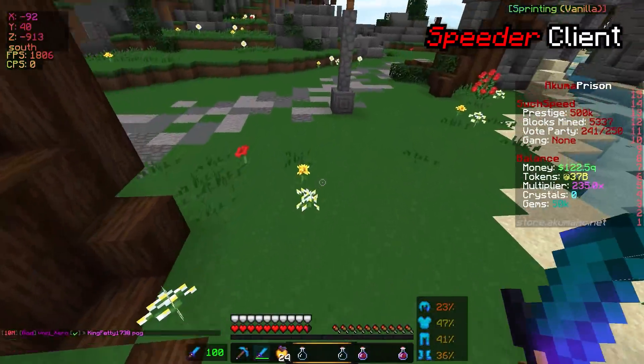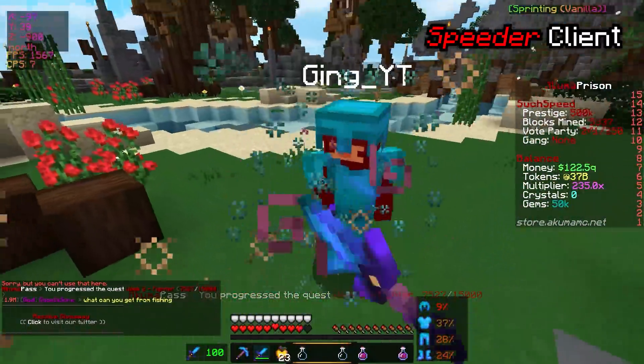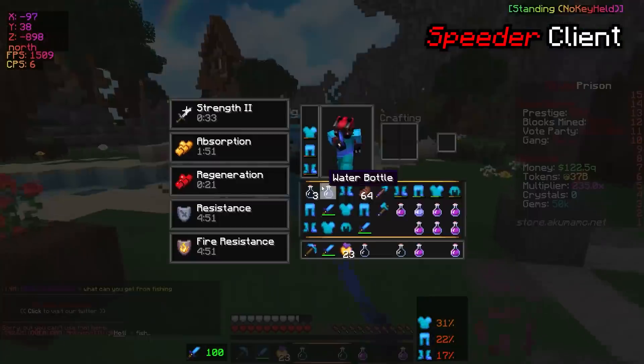Might have to run away here. That guy dropped pretty fast. Let's get Ging — come here. We've got a 7% helmet, so we need to swap helmets in right now — and swapped.